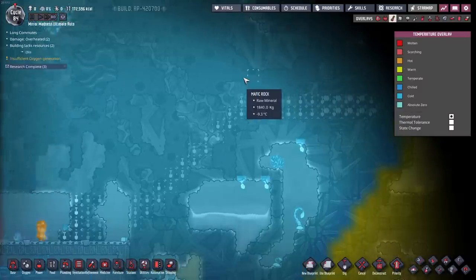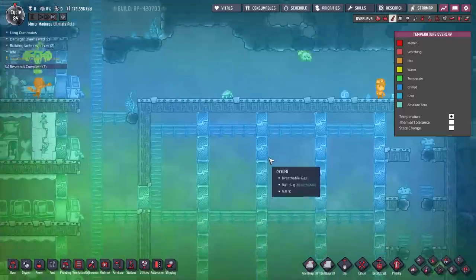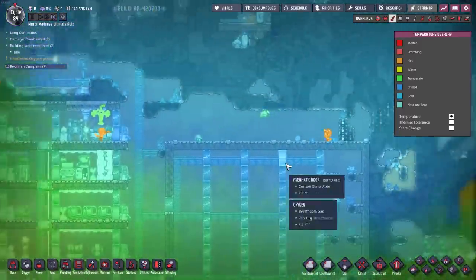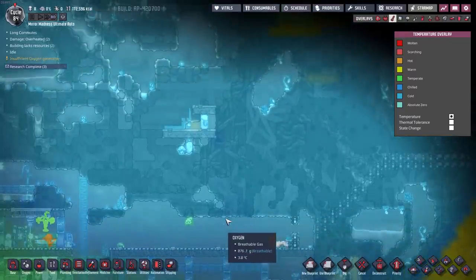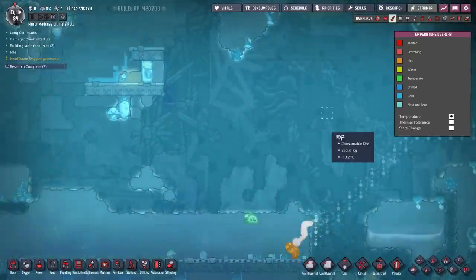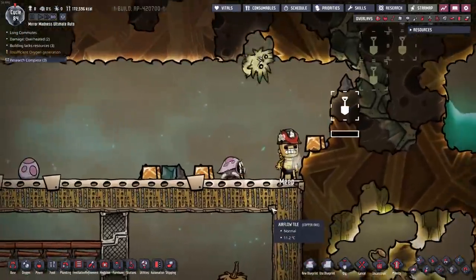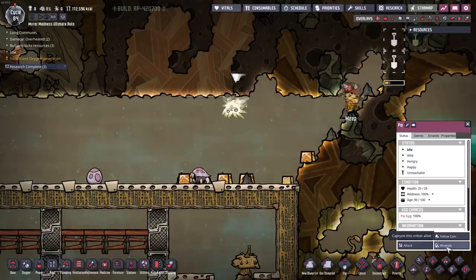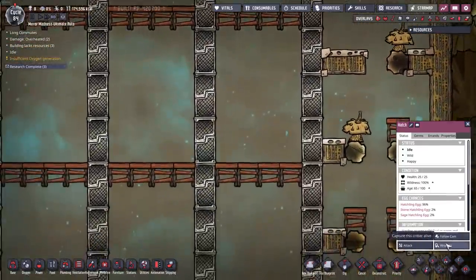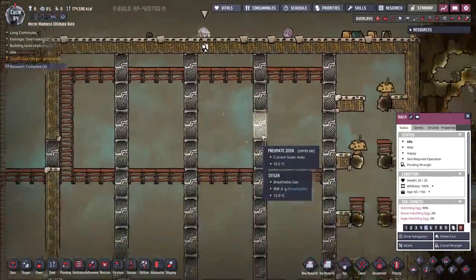Let's take a look at the temperature here. This is cold — wow, my map is actually getting quite cold. We have a very cold biome here. Now we've got another reservoir up here. Meep, you're getting a little chilly, bud. And we have a pip that we should probably start to wrangle here. And we have a little hatch — nice.